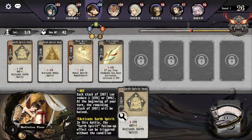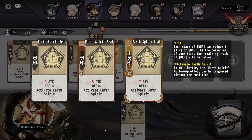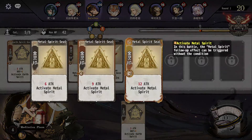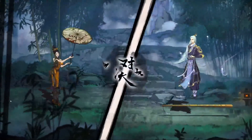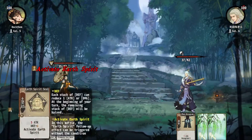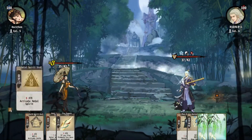Earth Spirit Seal is one of the better cards — it's even better than Metal Spirit Seal level two. This is nine damage, and that one gives you twelve stats, actually eleven stats. So not only does it block, it also hurts the enemy.